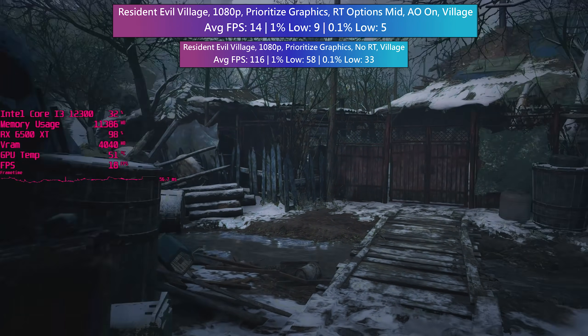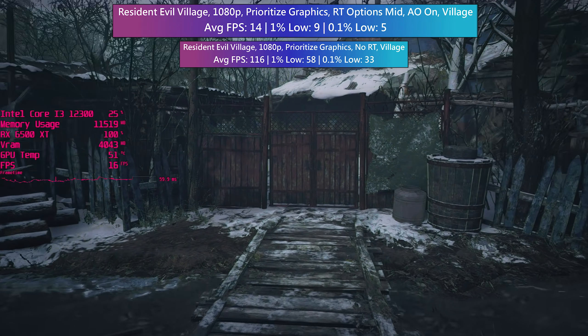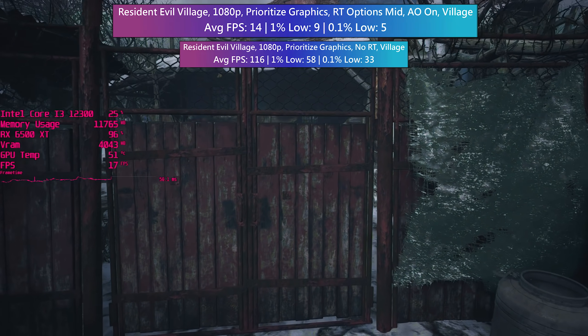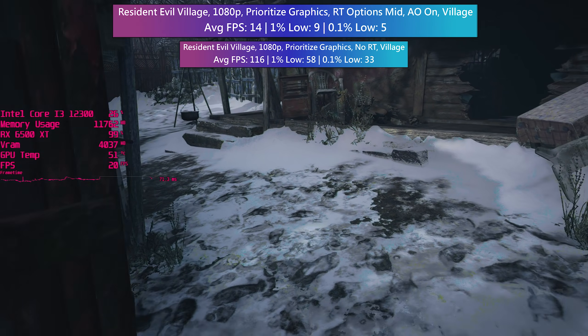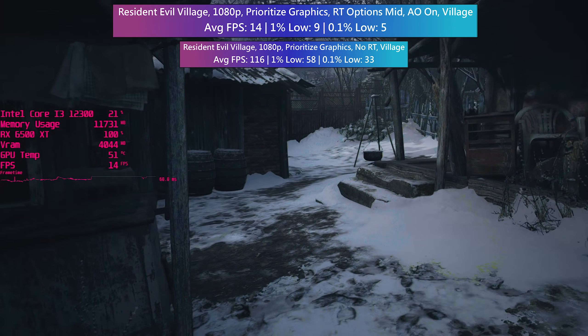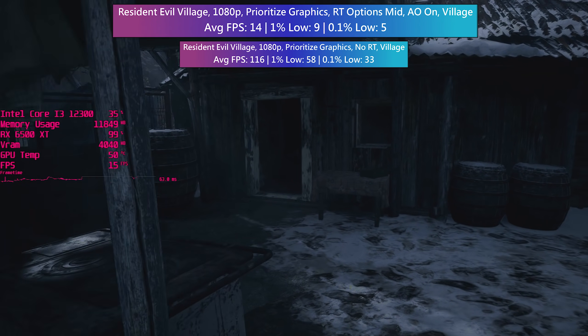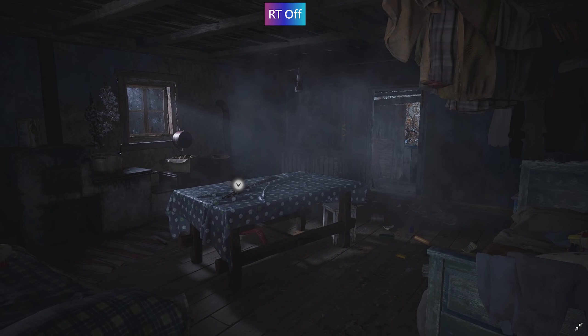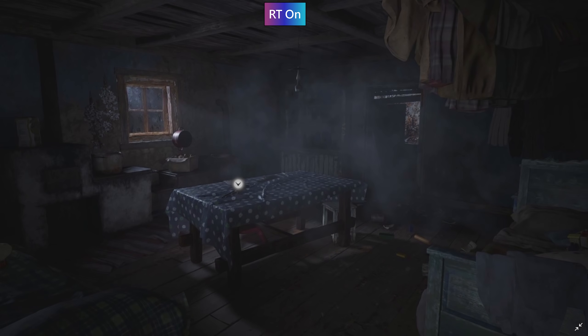Resident Evil Village benefits from GI and reflection as well as light reflection options, both of which were set to mid for my testing. Darkened areas with singular light sources benefit particularly well, and shadows are improved. Everything seems warmer, more cosy — which is ironic considering I took this screenshot and then got brutally murdered. Speaking of brutal, the frame rate gets totally destroyed.